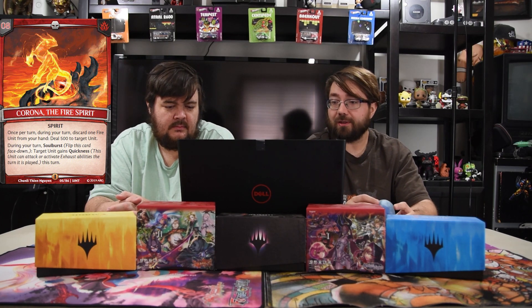There's graveyard hate now, so we'll see how this goes. The spirit is Corona the Fire Spirit — once per turn you can discard one fire unit from your hand and deal 500 damage to a target unit. We only have one fire unit but she's very useful. The main reason we have her is her soul burst ability: you flip this card face down and it loses all abilities, then target unit gains quickness.